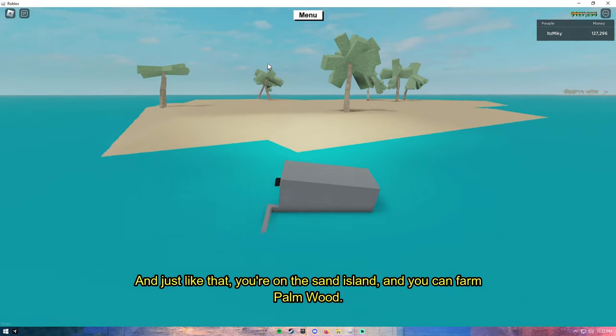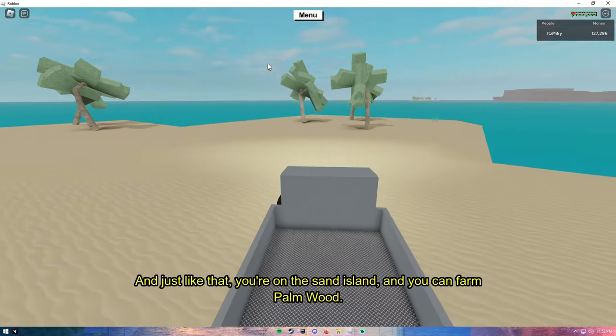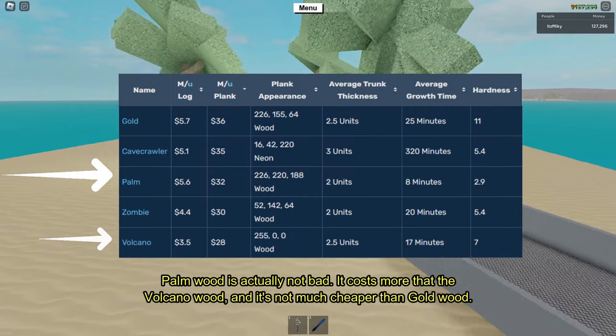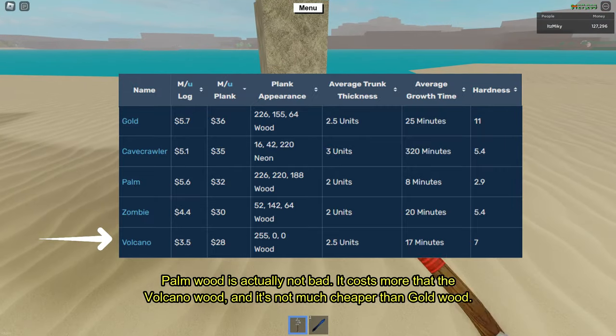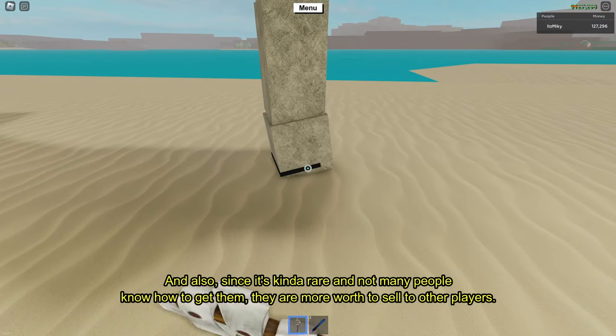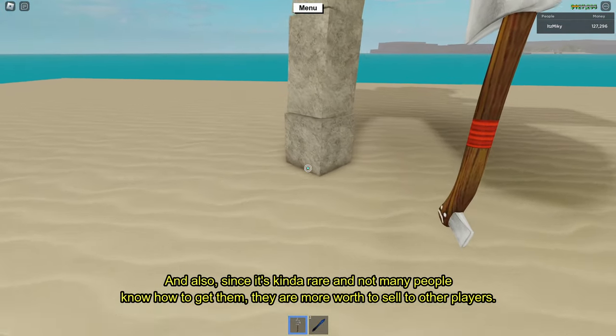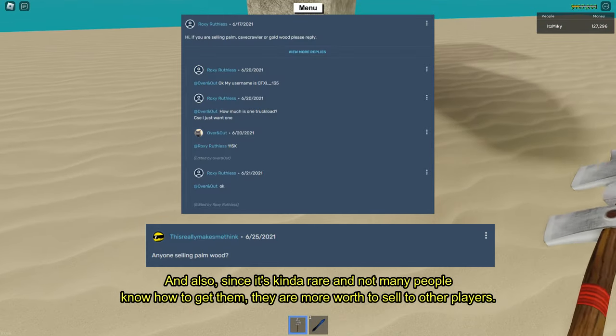Just like that you're on the sand island and you can farm palm wood. Palm wood is actually not bad — it costs more than the volcano wood and it's not much cheaper than gold wood. Also since it's kind of rare and not many people know how to get it, it's more worth selling to other players.